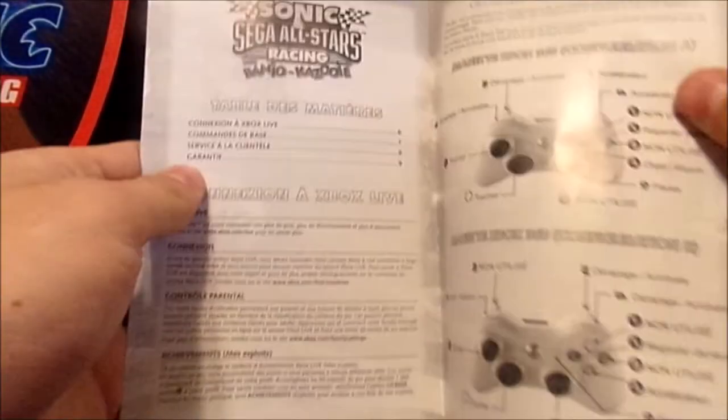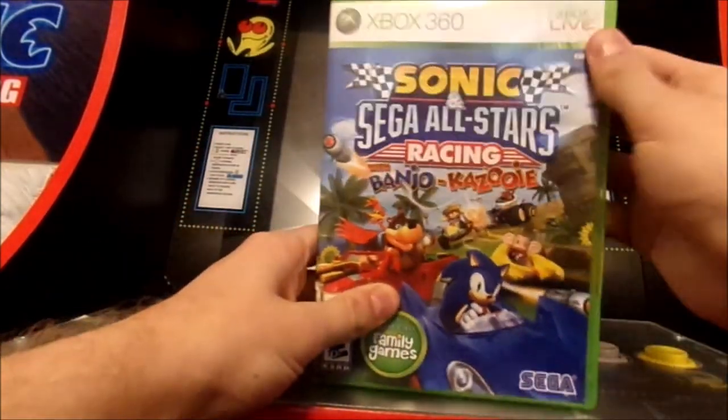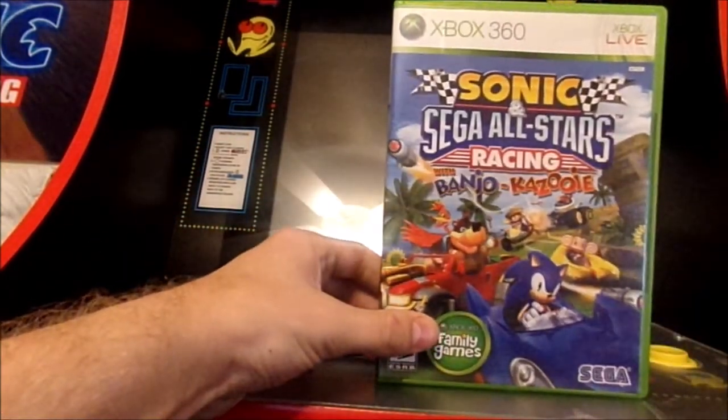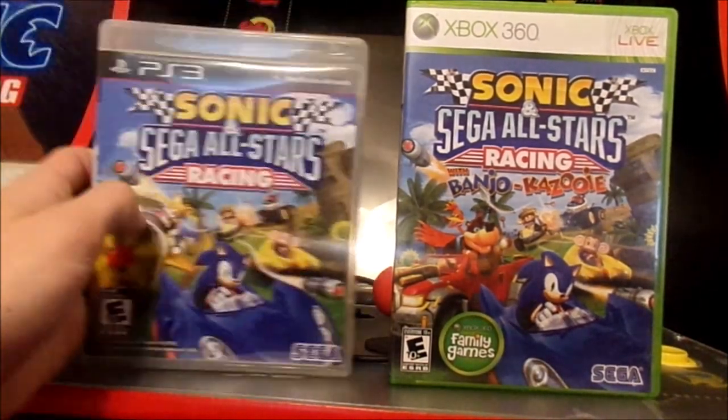Then we got the booklet — it's basically the same stuff with Banjo and Kazooie controls. You can actually use a steering wheel — I didn't know this until now. Spanish info and all that as well. There's also a Wii and Nintendo 3DS version. I don't have a Wii — I did have one but I ended up losing it when I moved to this house about four years ago.